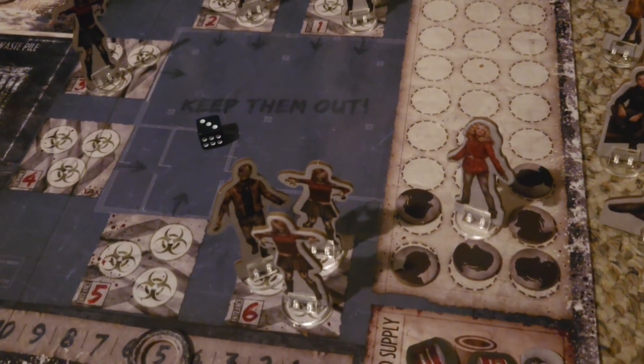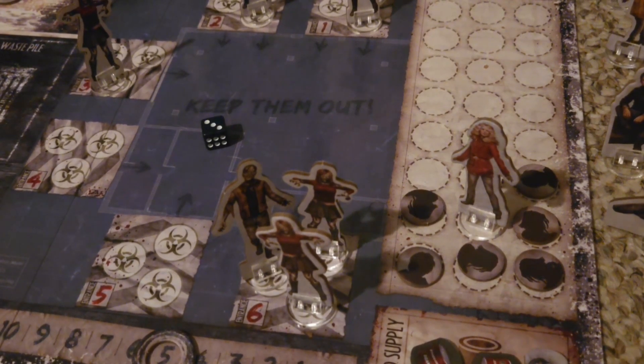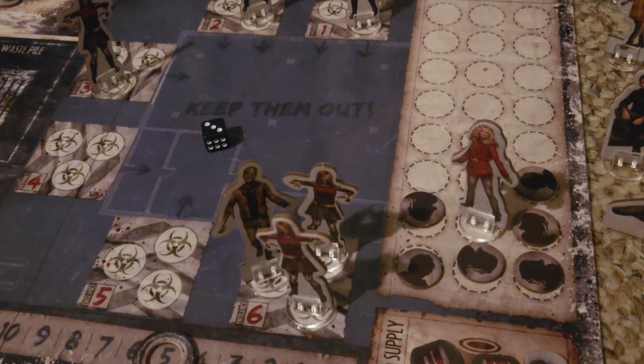Overrun works differently at both locations. If overrun takes place at the colony itself, the survivor with the lowest influence will die. But if there are no survivors at the colony when it becomes overrun, you will kill off a helpless survivor instead — remembering to drop morale for each survivor or helpless survivor that dies in this process. However, this is not an infection.